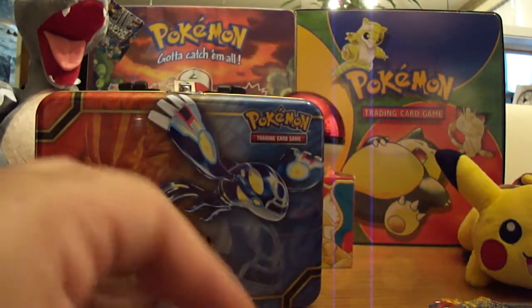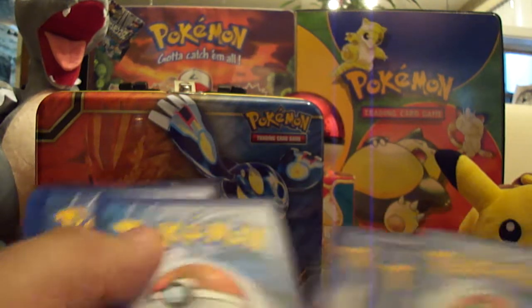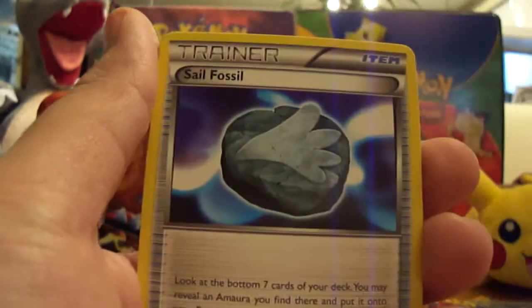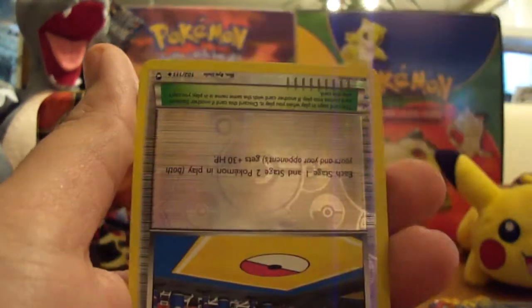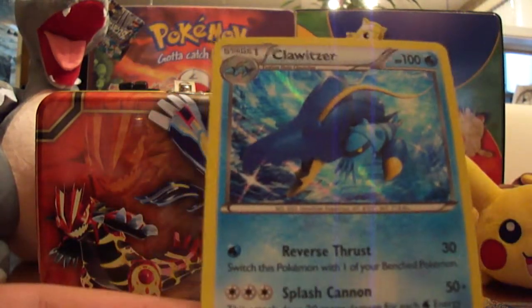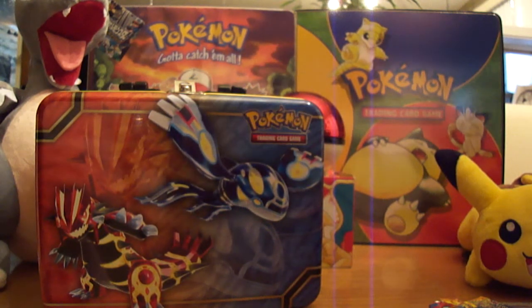Alucha pack. This pack starts off with a Sparkling Robe, Sail Fossil, Carina, Patrat, Cubchoo, Slack Off, Pikachu, Plusle, Training Center. And a Clawitzer Holo. Nice! We've gotten two Holos so far. Not bad at all.